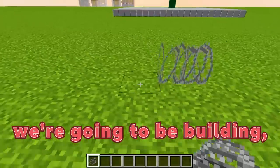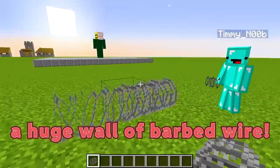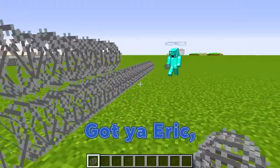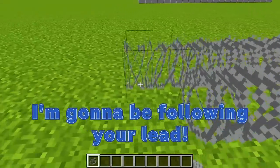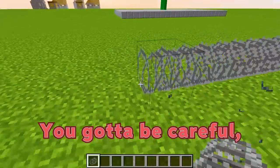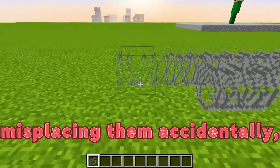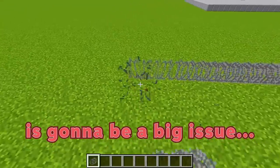Let's build the defenses. First, we're going to be building a huge wall of barbed wire — we might as well make it into a two-block tall fence as well. I'm going to be following your lead. You've got to be careful placing these down quickly, because misplacing them accidentally is going to be a big issue.